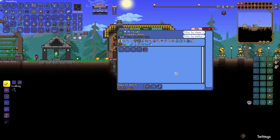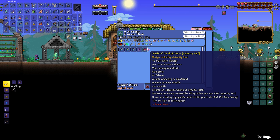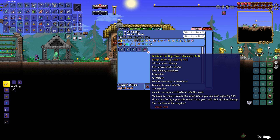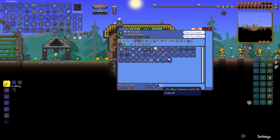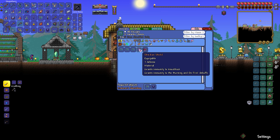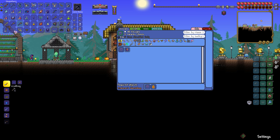Make Shield of the High Ruler — I get that reference. 37 true melee damage, 15% crit chance, grants immunity to knockback, 12 defense, very strong knockback, immunity to most debuffs, plus 10 max life, and grants an improved Shield of Czoolu dash. Life alloy? Where do I get life alloys? Cryonic bars, perennial bars, Scoria bars — it's like deep hard mode. And it doesn't seem that great anyway. We can get an Obsidian Shield, and we're pretty far off from the Ankh Shield, but it's not bad.